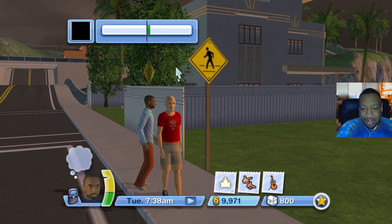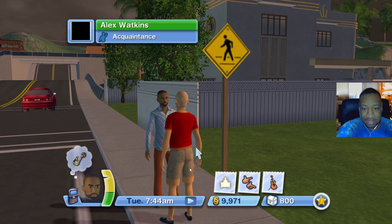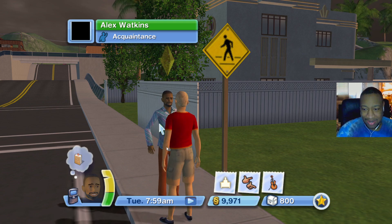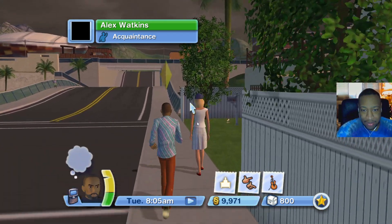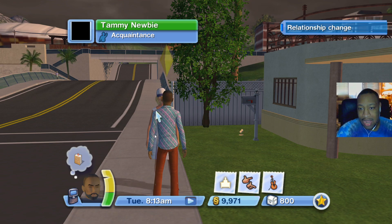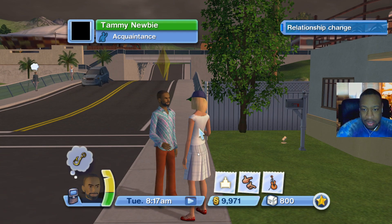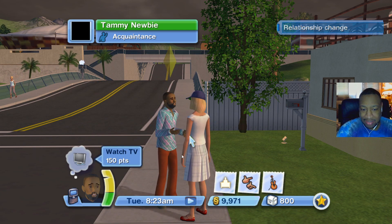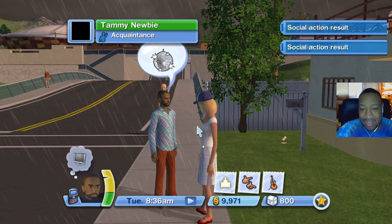Wait — is this Mortimer? Let's greet friendly, be funny, make a silly face, tell a joke, impersonate a celebrity. His name is Alex Watkins — is he a celebrity? What are these dance moves? Okay we're gonna ignore that. Wait, is that Dina Caliente? Hey — greet friendly, try some romantic interactions, ask if she has a partner. We used a pick-up line but she is not feeling it — she said 'boy, get the heck up off of me.'